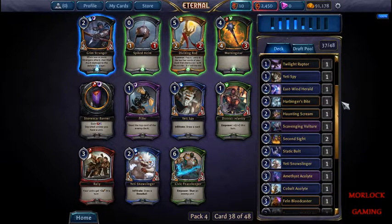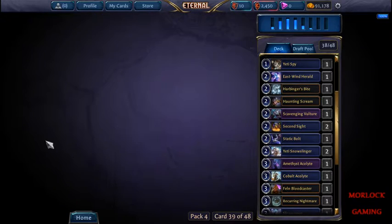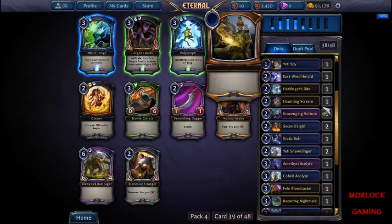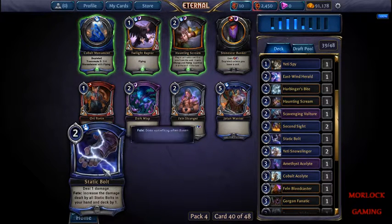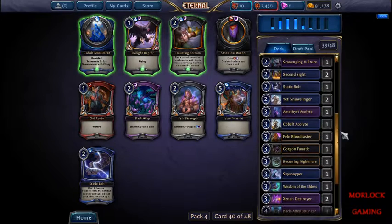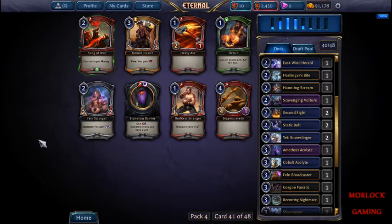Let's see what we're looking like here - two drops. We'll take the snowball guy. We'll grab the Gorgon - he's really good in our deck. Yeah, we're going to take him because we do have hunting scream to combo with him. There's another hunting scream but we're going to take another static bolt - it goes really good with our other static bolt, plus we have a couple second sights to kind of combo with it.